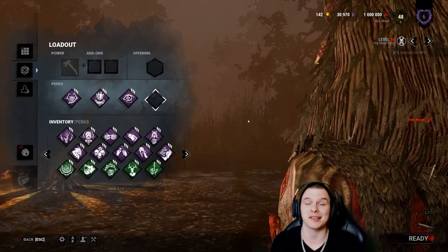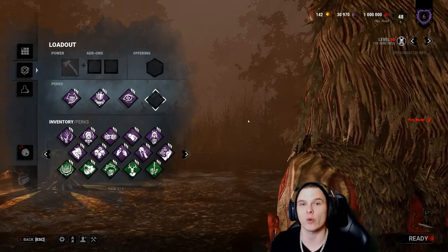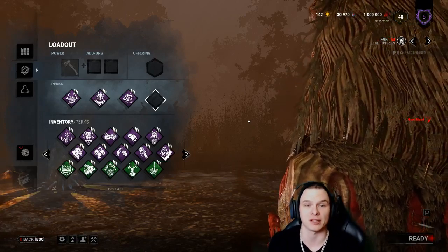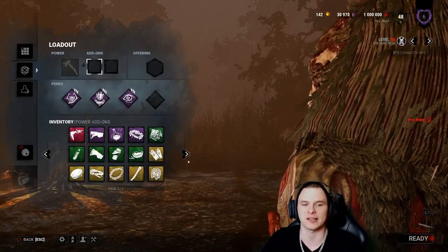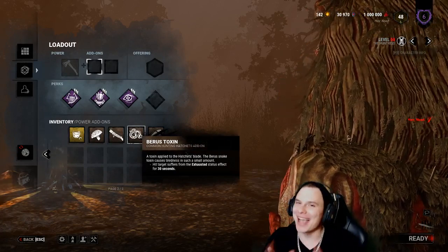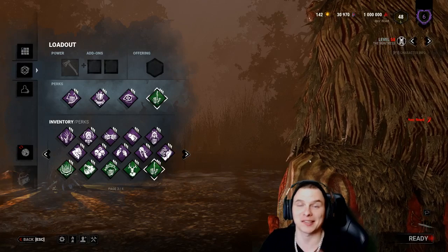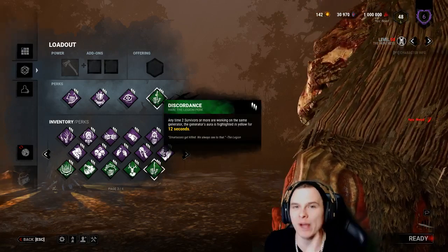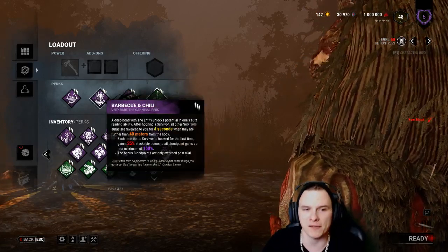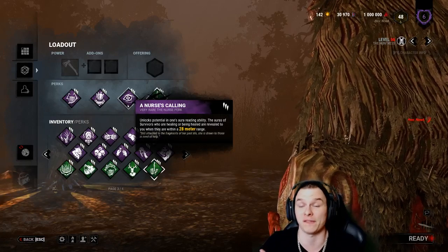My final perk for situational awareness - I need to know where people are. The Huntress can throw a hatchet and almost M1 straight away, so she has lethal potential people don't realize. My choice is Discordance, which tells me where multiple people are. If I were playing Huntress I'd replace Nurse's Calling with Pop Goes the Weasel - I'd have situational awareness from Discordance and regression from Pop.